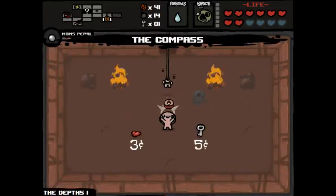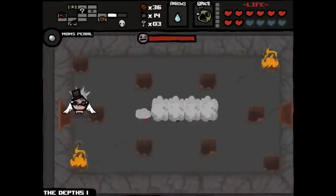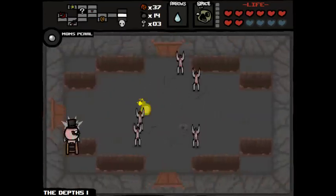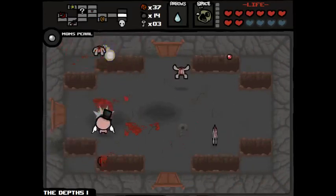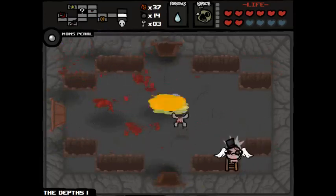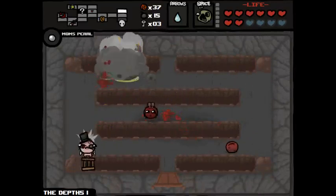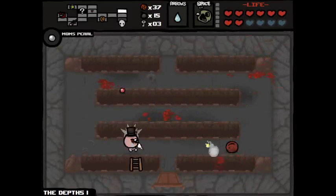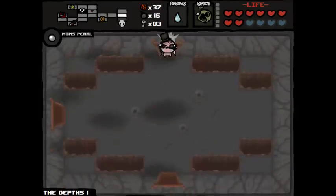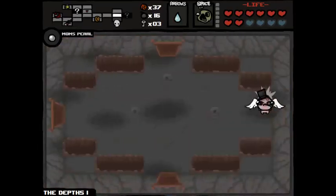The shop contains the compass, which I'm more than happy to grab. Let's grab the key while we're here. Another key dropped as well, so that's nice. Larry Jr. - he can be such a funny boss, really. He can be the biggest joke of a boss - you know, he's got low HP, and any reasonable damage upgrade makes Larry Jr. look really weak. But yet, when he's in a room filled with obstacles, he can be so hard to kill. You can get cornered so easily, especially if you have low damage like Eve - then you can have some problems.